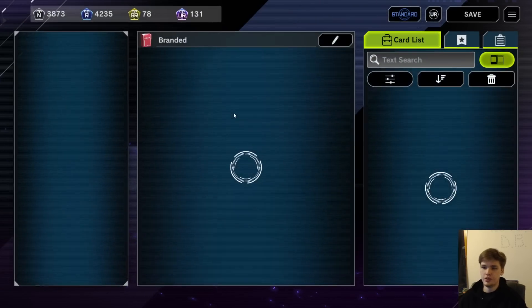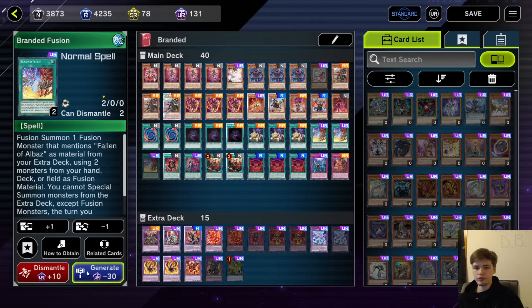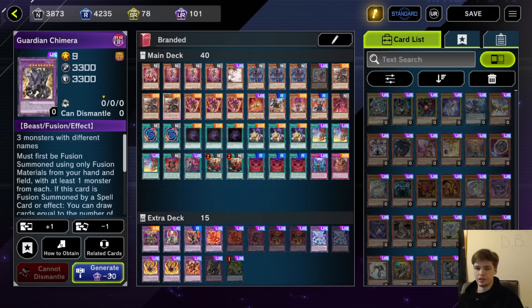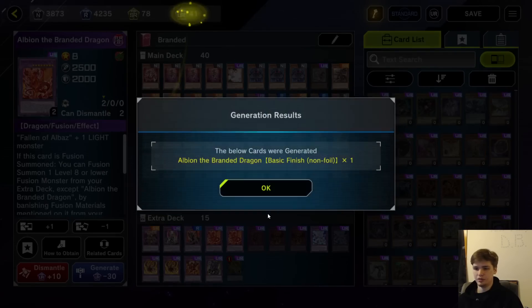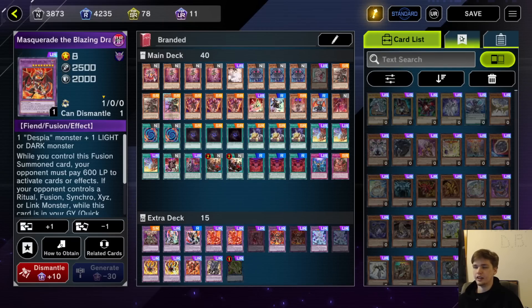I think we hit an Albion, we hit Branded Lost, got a fusion. Now one, two, three, four, five, six, seven, eight. We'll generate this first because we absolutely need it — that is a mandatory card. Same with this one — absolutely mandatory, cannot go without it. Another Albion — absolutely mandatory. At least one Masquerade — absolutely mandatory. Now let's go through the cards we can actually dismantle.